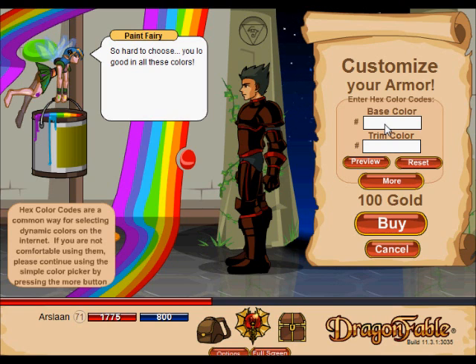My base color will be CCCCCC and my trim color will be FFC C00. I'm trying to get a guardian look.